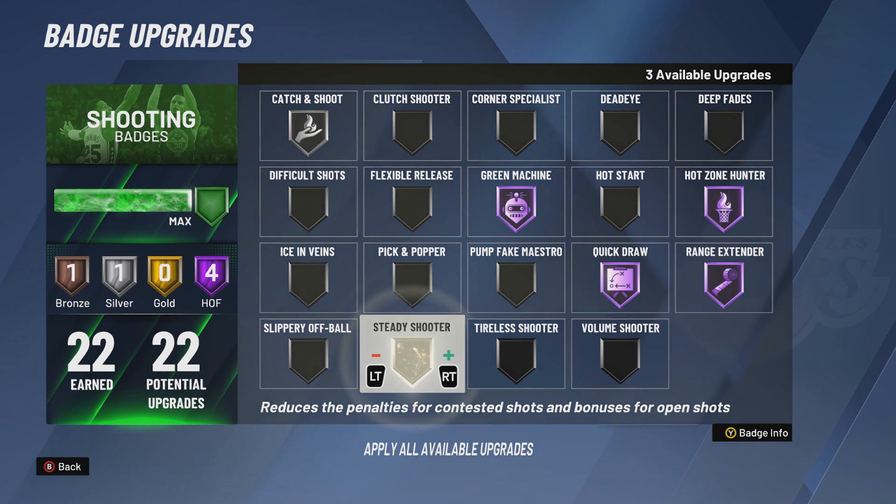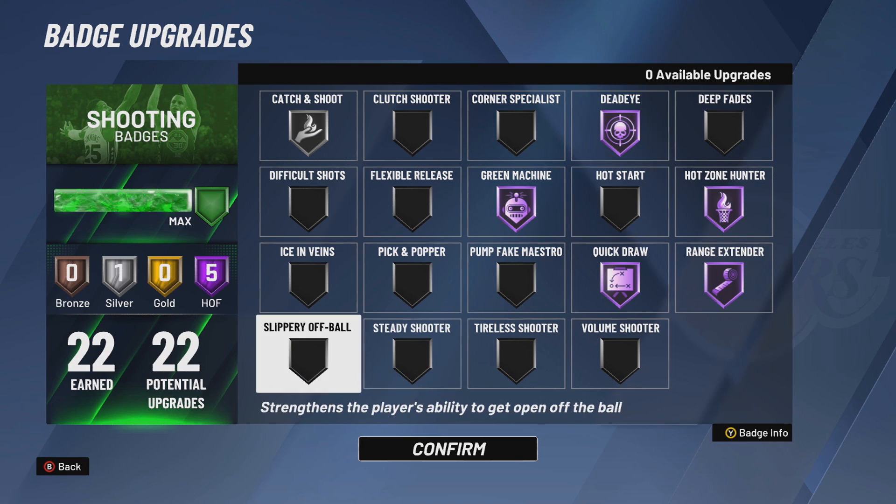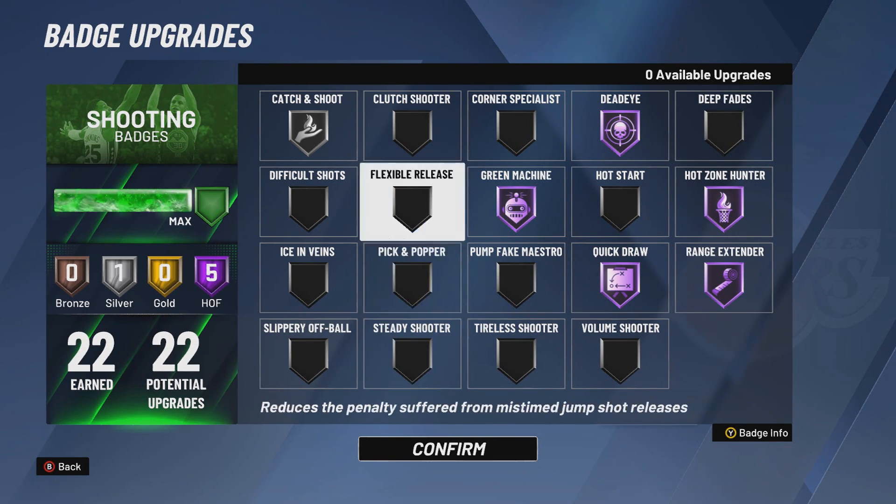Steady Shooter — a lot of Pro-Am guards started using this. It says 'reduces the penalty for contested shots and bonuses for open shots.' Steady Shooter is the badge where if you take a contested shot with somebody in your face at like 50-60% contested, it can still go in. But there are two things bad about this badge. Number one, you shouldn't be taking contested shots or relying on Steady Shooter. Number two, it makes your open shot percentage — your green percentage — lowered.